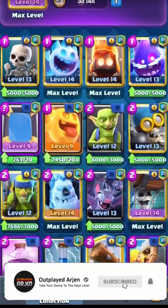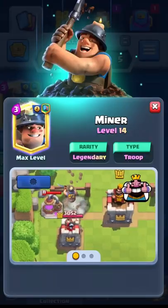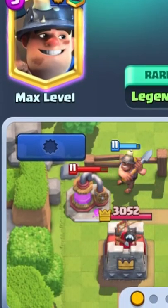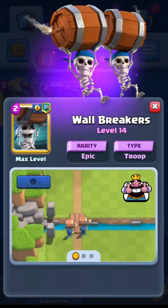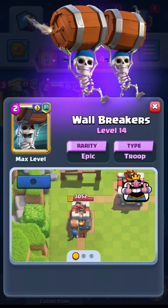This is the best deck to crush Arena 6 and push trophies easily. First we're going to need a win condition, and we're going to have the Miner, which is super op when you pair it with the bait cards we're going to add to this deck. We have the Wall Breakers, which is broken by itself and completely deadly when paired with a Miner.